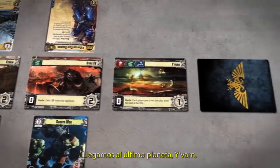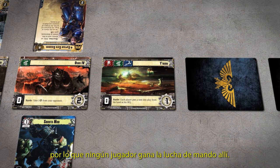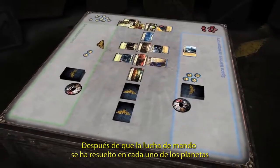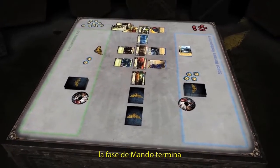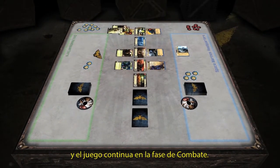Play moves to the final planet, Yvonne. There are no ready units present, so neither player wins the Command Struggle there. After the Command Struggle has been resolved at each planet, the Command Phase is complete and play moves to the Combat Phase.